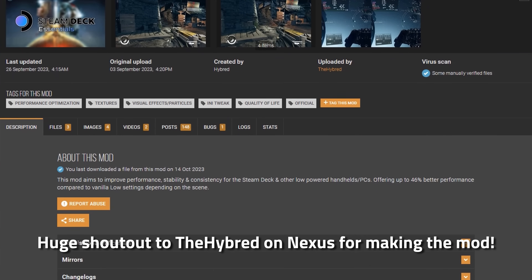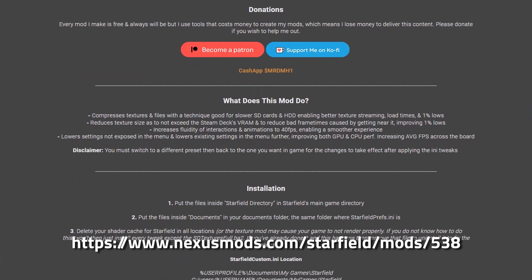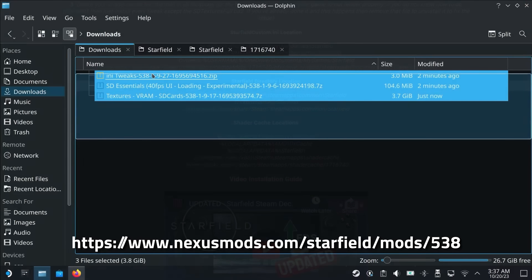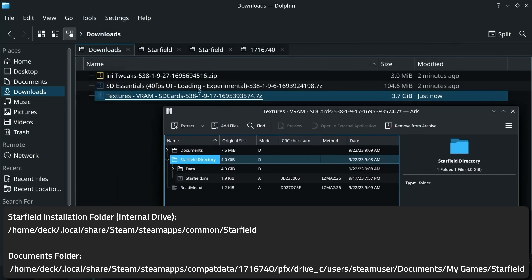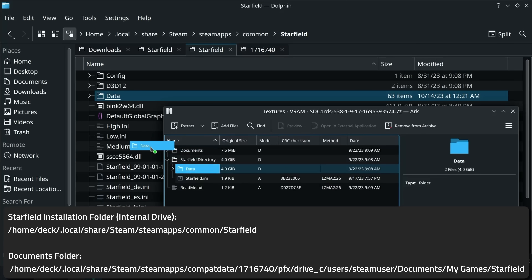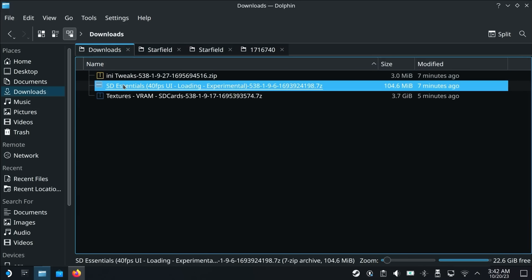The next thing I wanted to try is the Steam Deck Essentials mod, which does everything from compress the textures to fit into the Steam Deck's VRAM, to change the frame rate of in-game animations for a more fluid experience. Installation is pretty simple and can be done completely on the deck. Go to the Nexus page linked on screen and in the description, then download all three files on the files page. Start with the textures file and follow the instructions in the README inside. I simply had to move the files in the Starfield Directory folder to the Starfield Installation folder, and the files in the Documents folder to the location shown on screen. Note that all relevant locations are listed in the README, so don't hesitate to read it and copy and paste the relevant paths. Next, do the same for the INI Tweaks file — in these tests I use the Ultra Performance option — and then lastly, do the same for the animations file.